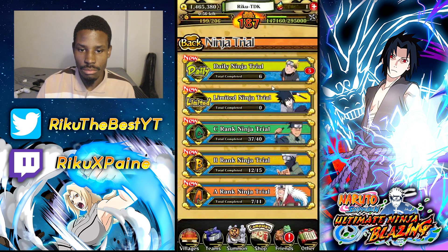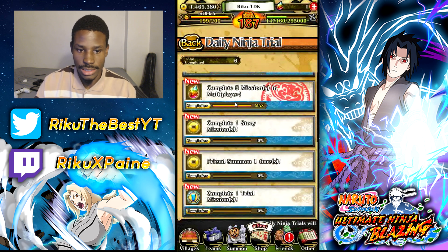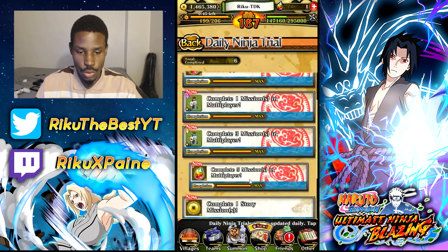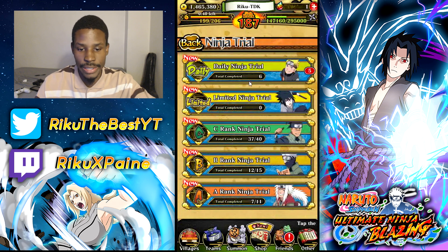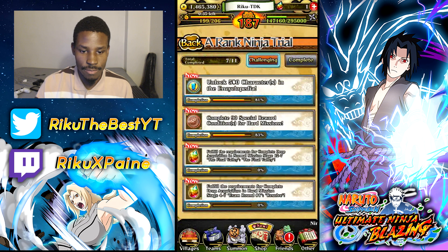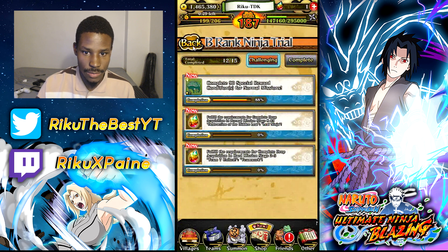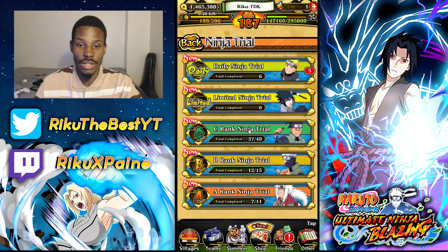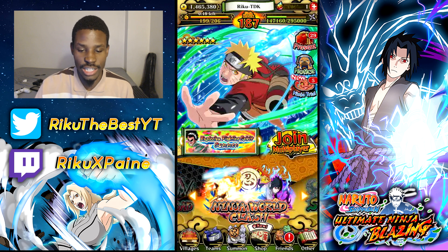Ninja trials — daily objectives. They just recently added this. Complete these objectives: if you want to grind more pearls, complete these; if you want to grind Ryo, grind these objectives. It doesn't hurt — it's daily. You have CB and A rank depending on your ninja rank. Some are longer-term objectives. Definitely pay attention to daily ninja trial when you log in, since any opportunity to get pearls is something you always want as a free-to-play player.